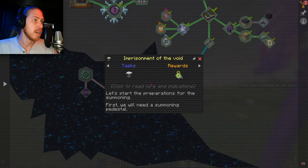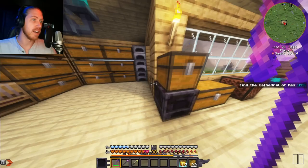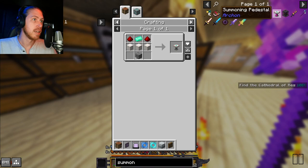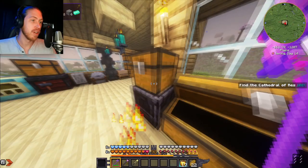Starting with the Imprisonment of the Void — click to read. Let's start the preparations for the summoning. First we'll need a summoning pedestal, so we just have to make one — easy peasy, right? I set most of the materials aside already. The summoning pedestal needs three blocks of quartz, some glist steel which we found in a tower once, and any kind of stone brick.